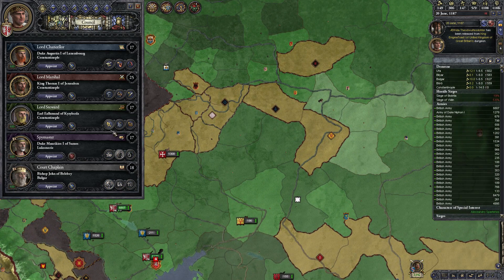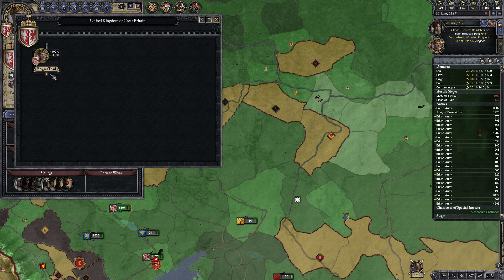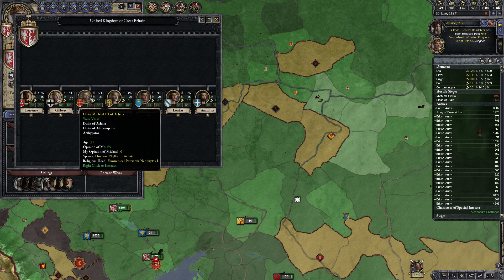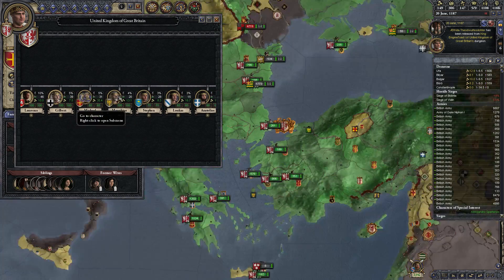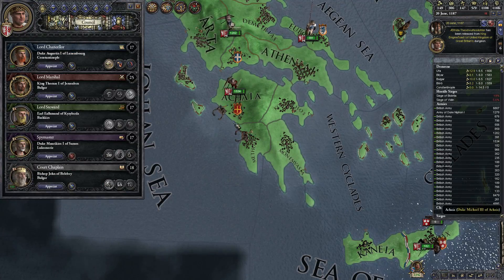We'll collect taxes, research military tech. And we'll find the most powerful person in our realm who doesn't like us at 100 — that would be the Duke of Akia. Let's go improve relations with him.